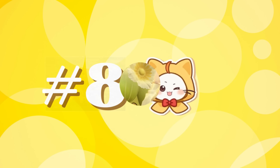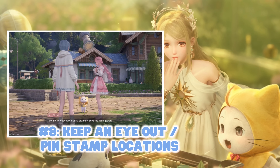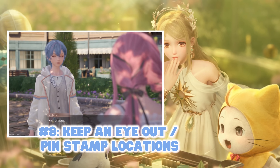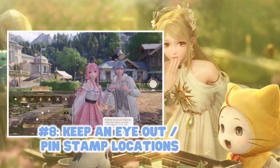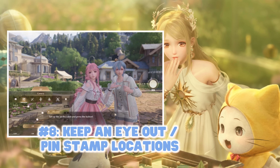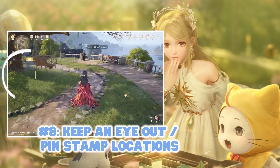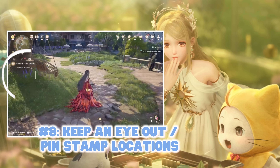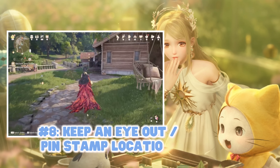Number eight: stamp locations. In the beginning story quest you will receive an in-game camera. This camera will not only be for taking photos with friends or for aesthetically pleasing pictures, but it will also serve another purpose — taking photos of certain locations the game asks for. Sometimes you'll find yourself too busy to complete this, so make sure to pin these locations on the map. You'll know you've found one because a small pop-up appears on the middle left-hand side of your screen, indicating the location — things like an old swing or a graffiti wall.